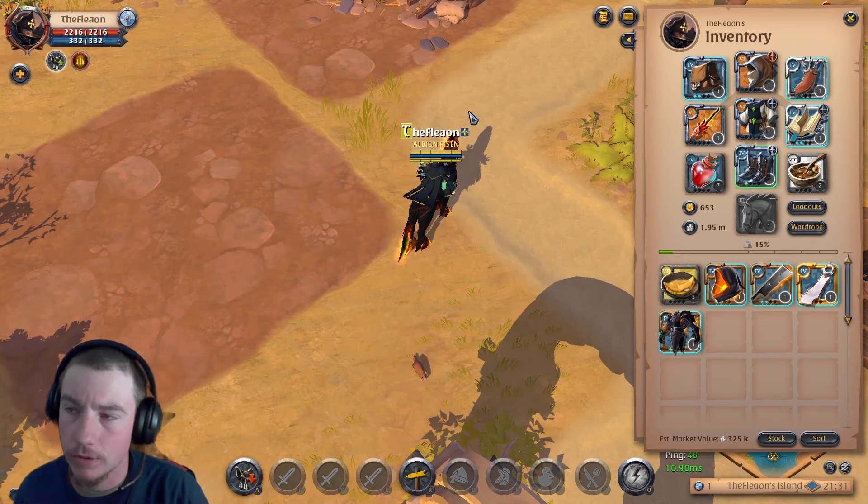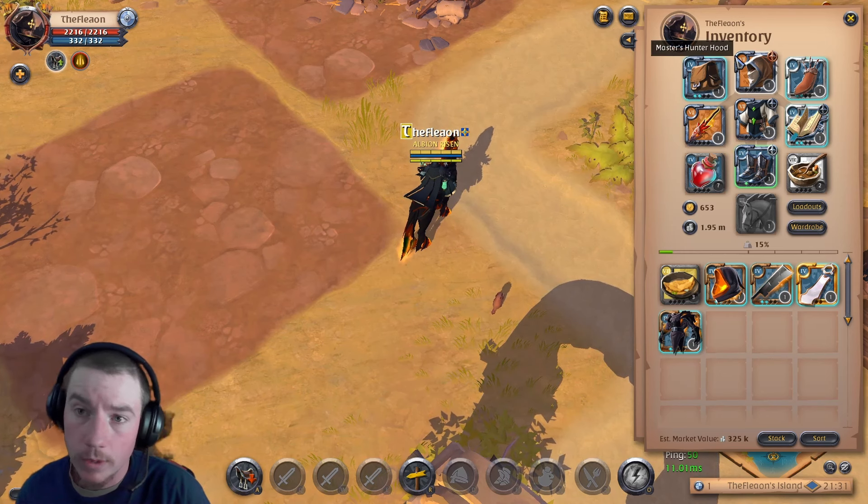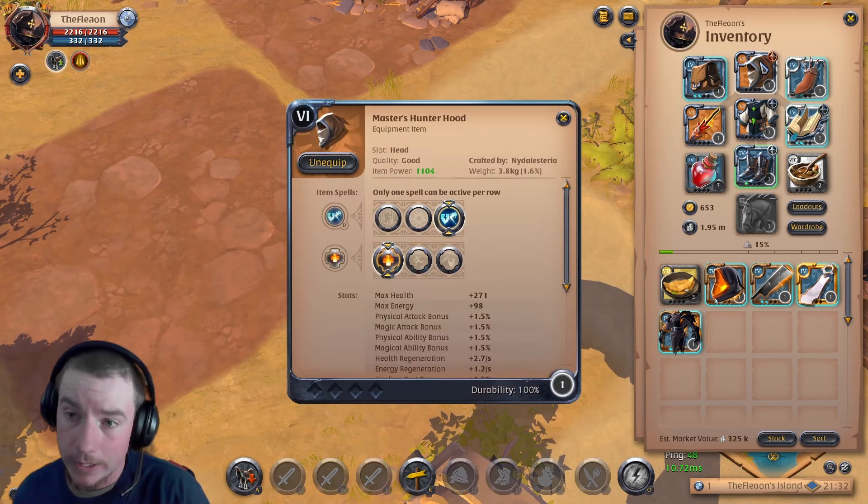I've made a ton of silver lately with this build — I really love it. It's a Wildfire Staff build. It's a pretty basic build, nothing too terribly complicated. It's pretty simple to use but very effective, so let's jump into it.